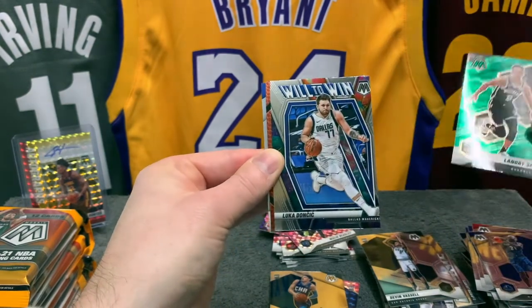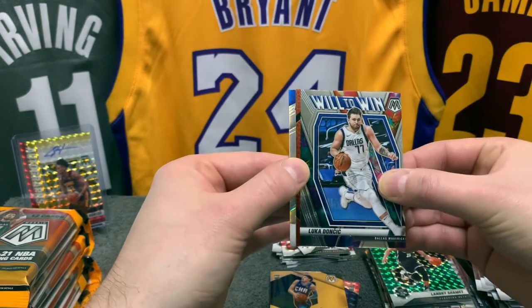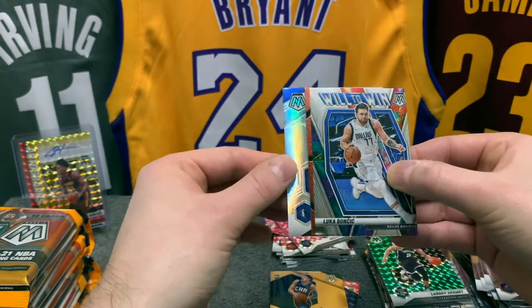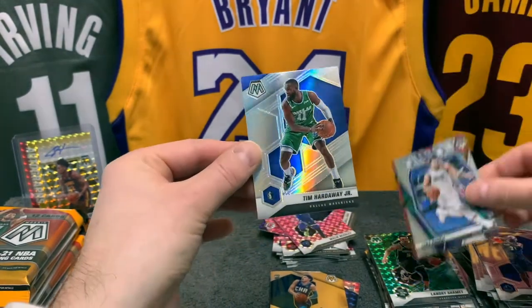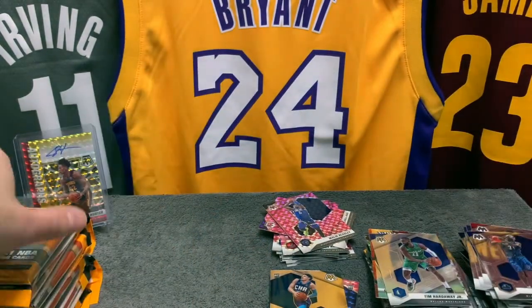We have a Devin Vassell rookie — nice — and a green of Landry Shamet. We also have a Will to Win Luca, gigantically miscut, and a nice silver of Tim Hardaway Jr. Pretty card — base silvers, I love them.